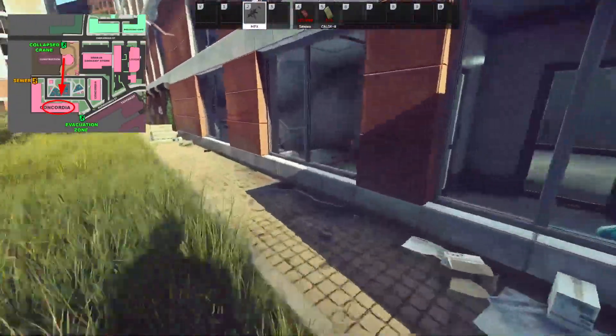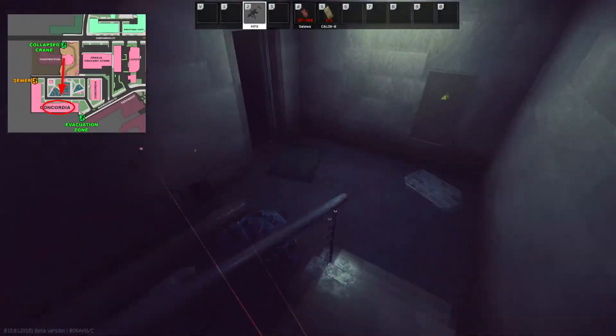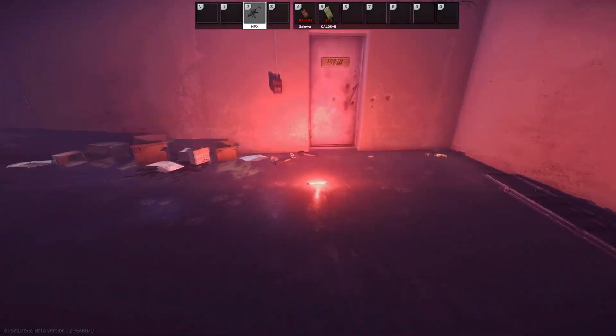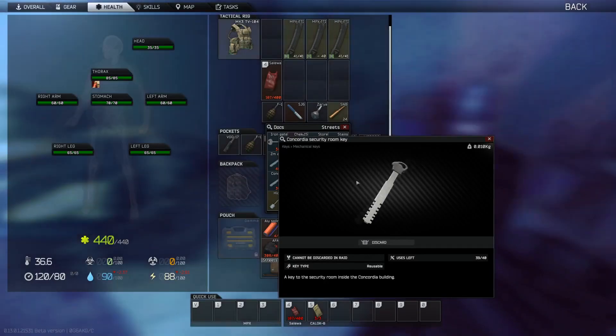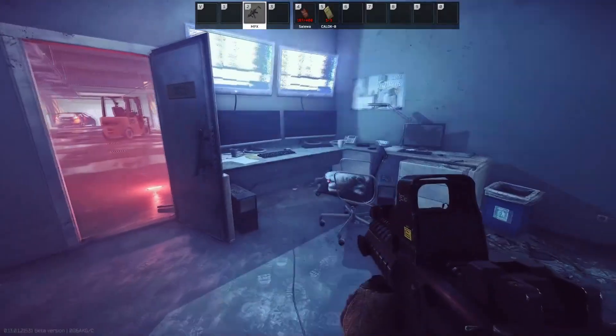What you'll want to do is run to the main large building and run down these stairs. Once you're at the bottom of the stairs, take a left and then a left again to the red flare door. You'll need to unlock the door with your key — the Concordia security room key — and your item will be in here.